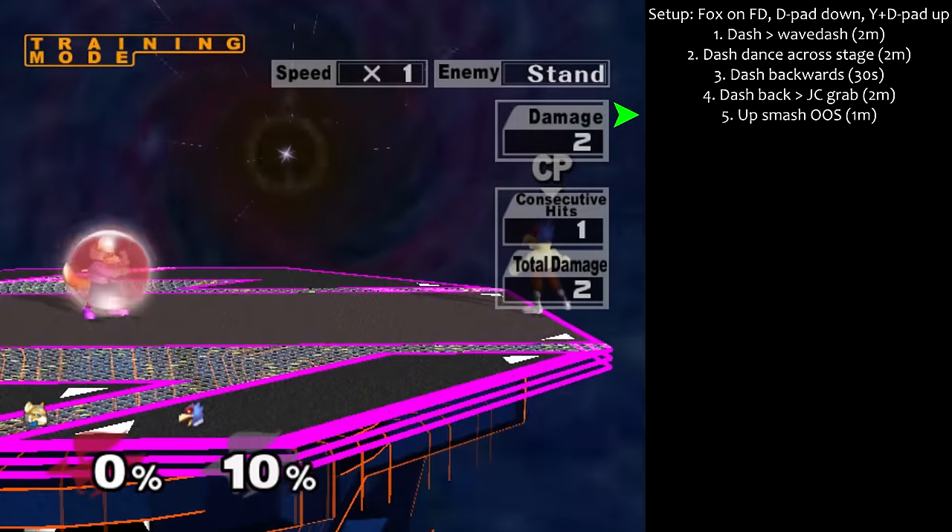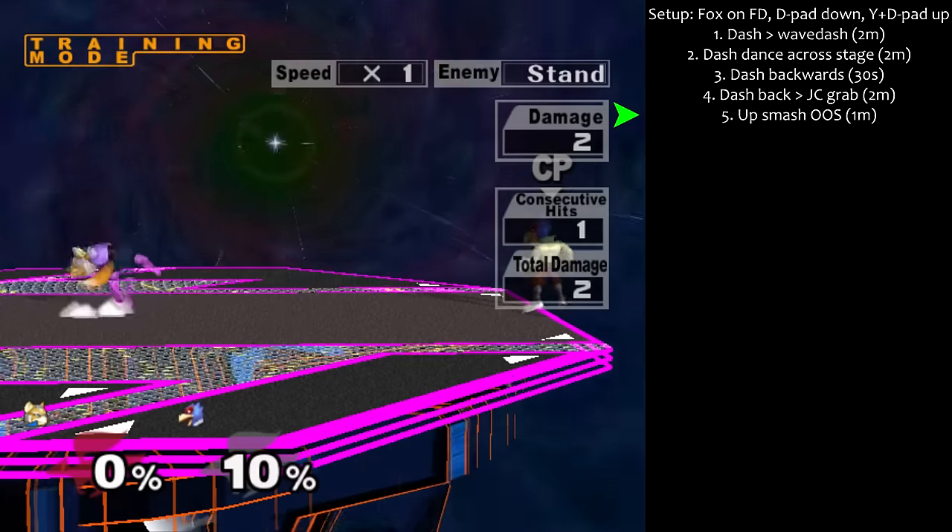Step 5: Up smash out of shield for 1 minute. Aim for 100% consistency.